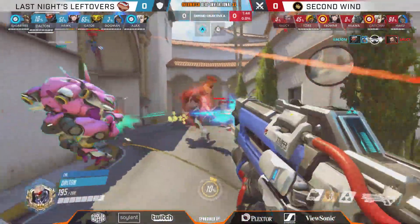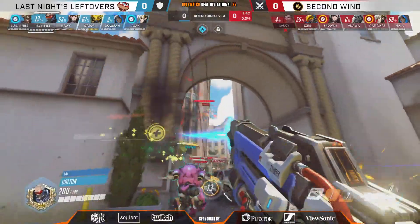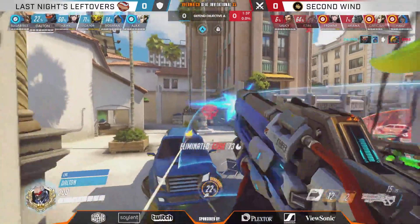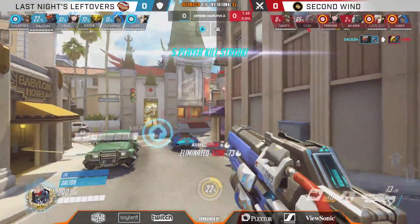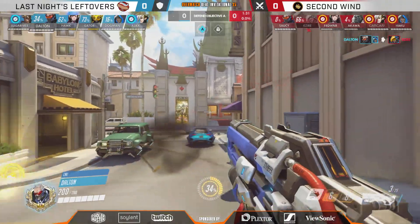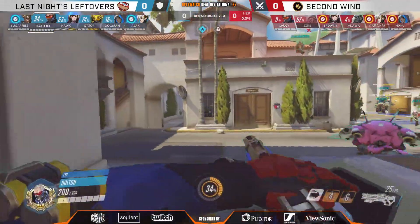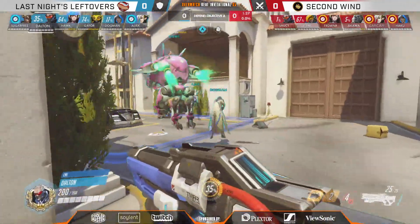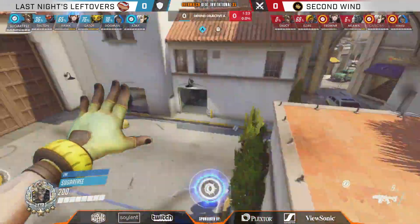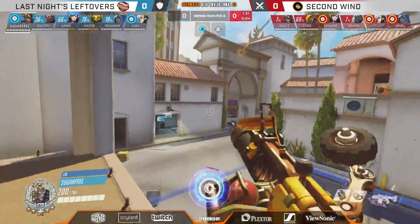Just easily cleaning up once again — we haven't really seen this Hanzo and Pharah composition work out that well throughout the day, and so maybe there is some doubt lingering in the minds of Second Wind. Are we going to swap composition? We're seeing Saucy bring out the Junkrat, dropping over to a Soldier — they're really wondering what are we going to bring out. Goats does not seem to be the answer, and instead they're going to rely on Akawa to put pressure onto this point.